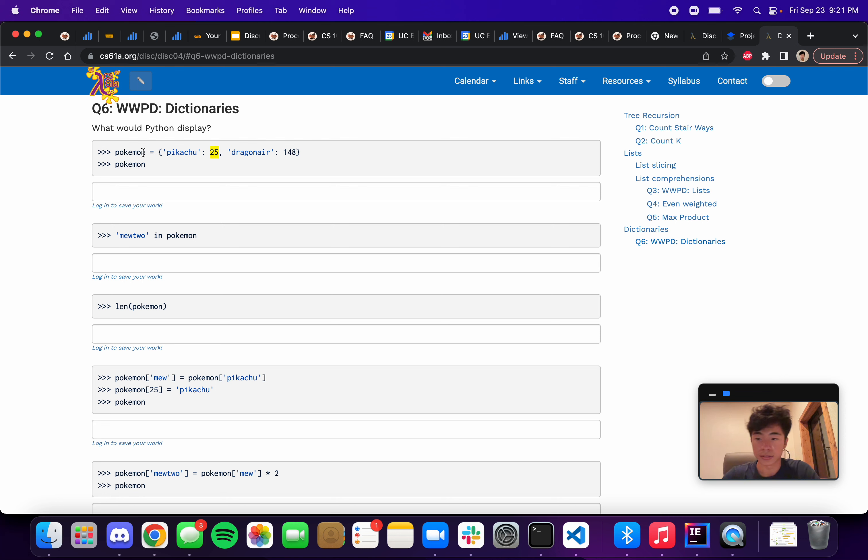For example, Pikachu goes to the number 25 and Dragonair goes to 148. Our dictionary gets initialized here and assigned to the variable `pokemon`. If we print out `pokemon`, it's going to output the exact same thing: Pikachu corresponds to 25, Dragonair corresponds to 148.